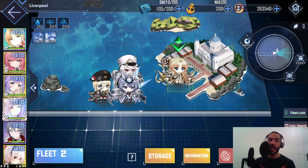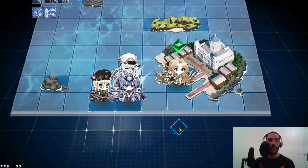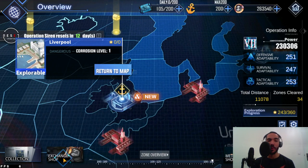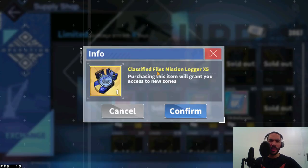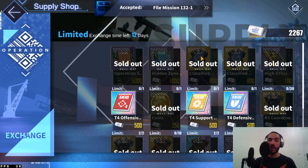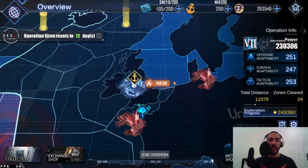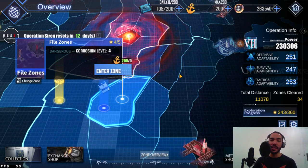One more important thing: in the exchange shop you'll find classified files, also called classified coordinate loggers or classified mission loggers. When you buy one of these — and I'll buy one right now — they are also incredibly rewarding for gold parts. You go back to the map and look for a blue insignia, and there it is.